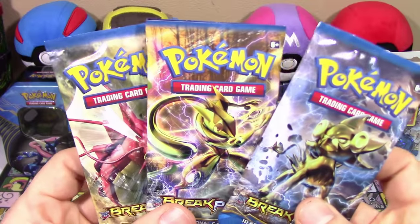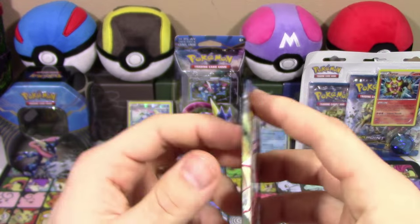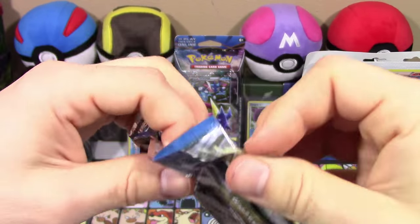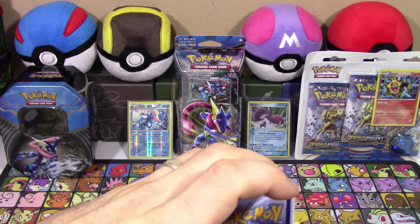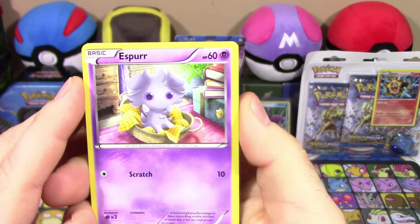And of course we've got our three packs of Breakpoint. I'm going to save Greninja for last. I'm going to start things off with our Gyarados pack — the fishy fishy, the shiny mega Gyarados. Kyogre is the almighty primal fish. Gyarados is nothing but just a red salmon fishy fishy. So the good news is I think we got ourselves a good pack for once.